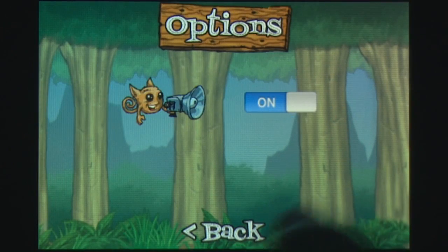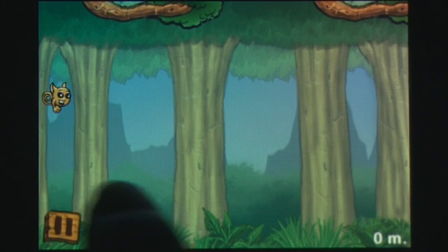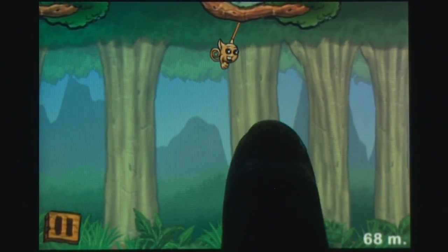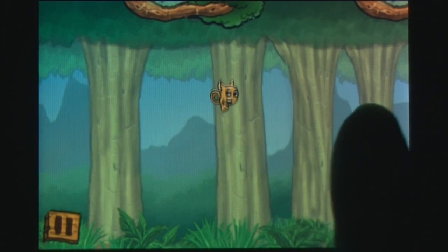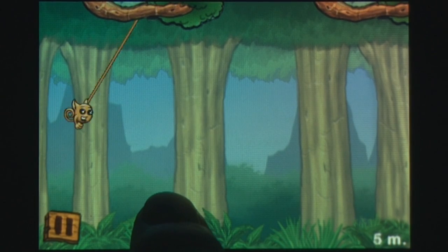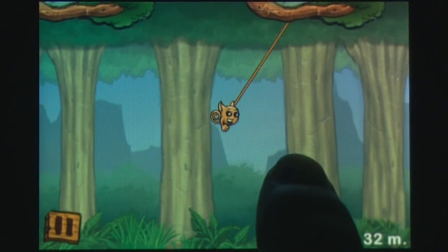Swing-a-ling is a rope and fly clone, replacing the stick figure character with a small monkey-like creature. Your goal is to swing as far as possible using low-hanging tree branches to grab onto. The further you go, the higher your score will be and the more obstacles will appear to try and throw you off.